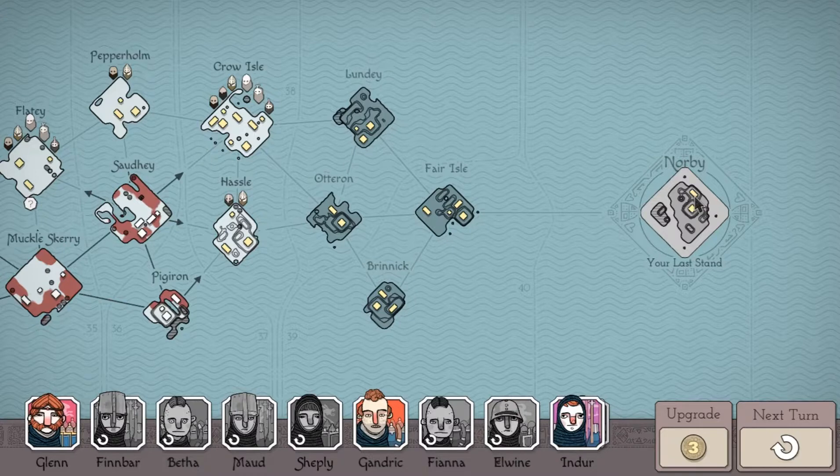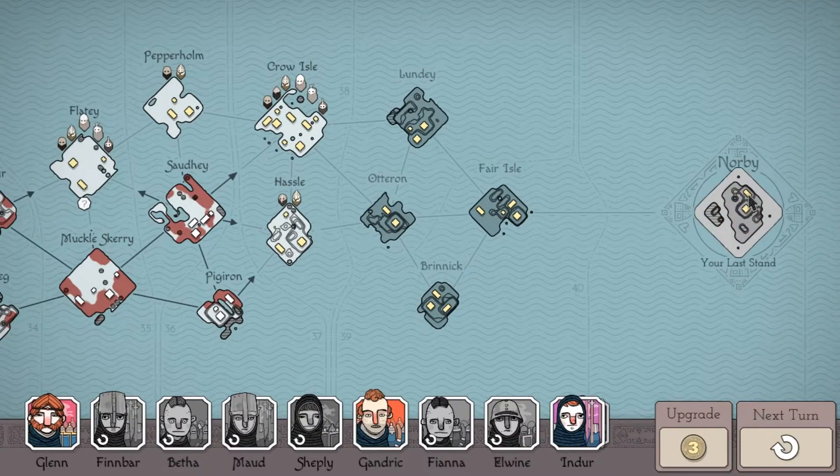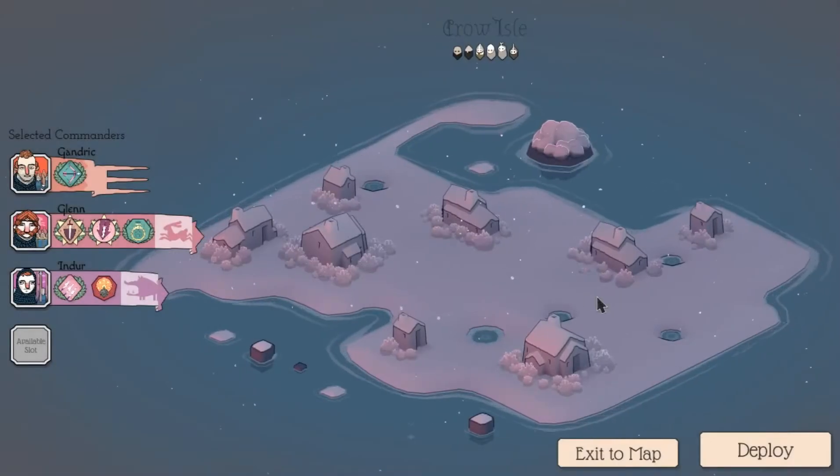Buildings are predominantly how you make money throughout the game. They're also a resupply location for your troops — to easily resupply you want a house close to your front line, because all troops must enter the house before the regeneration clock starts. You want the resupply house as close as possible to your front line. Losing houses early, especially in the last stand, is a big no-no.